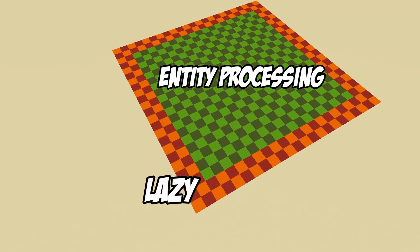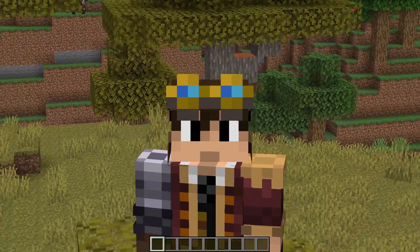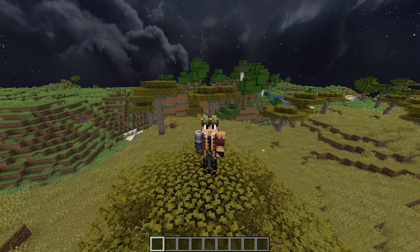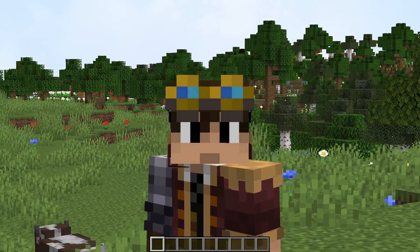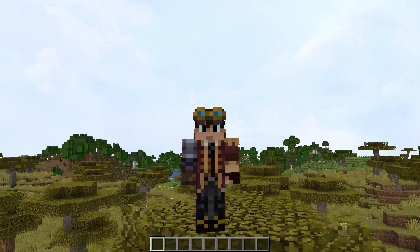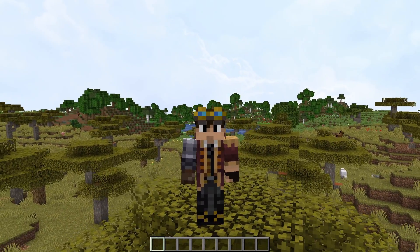Now that we know about lazy and entity processing chunks, let's talk about the mob cap. The game will only spawn hostile mobs in the world if there are less than 70 of them already in the world — that's called the mob cap. In a mob switch, we can use this mechanic to fill up the mob cap, thus stopping the game from spawning any more hostile mobs in the entire world.